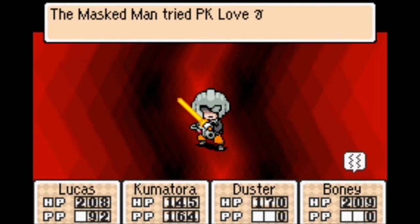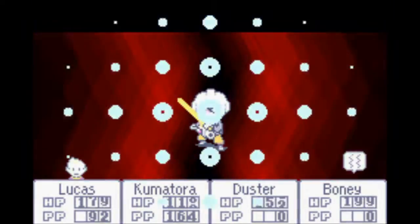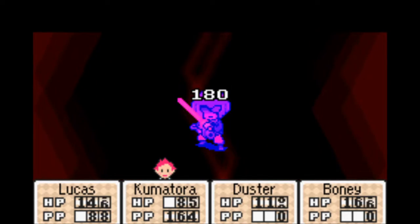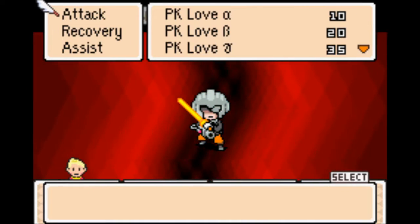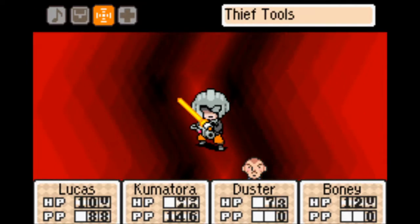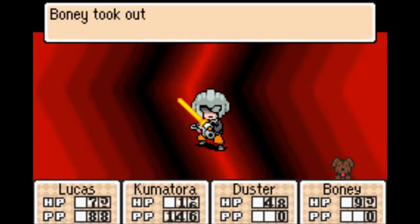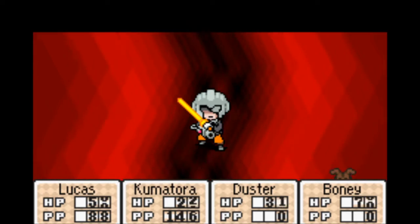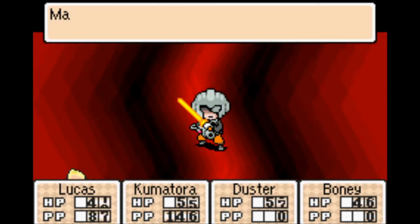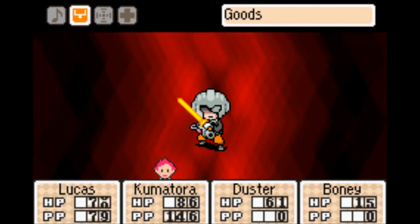I actually kind of want to get those shields back up. Also, he can use PK Love. Kumatora might not survive this turn — oh wait, he's frozen, okay. Life up, defend. I don't think I'm going to get this in time. He knows PK Love Gamma, just like Lucas, and he will spam the hell out of it if we're really unlucky. I think we're okay now.